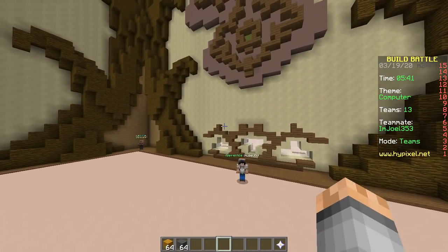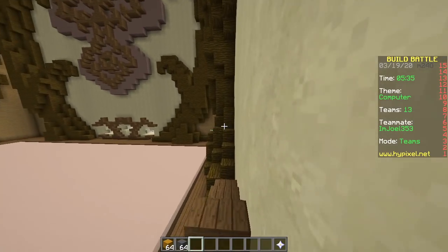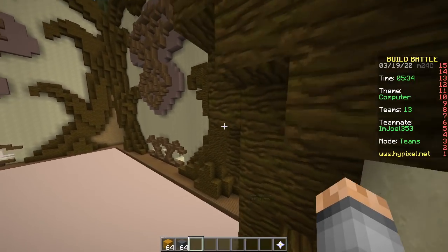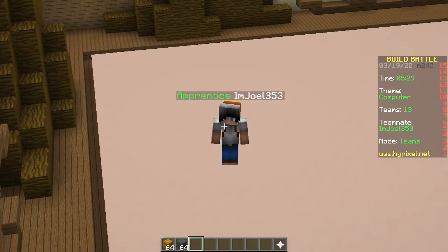Make sure to get the blocks. We need yellow stained clay and cyan stained clay. That's it. Now we can wait four minutes thirty seconds before we start. In the meantime, we can have a chat, have a nice conversation.